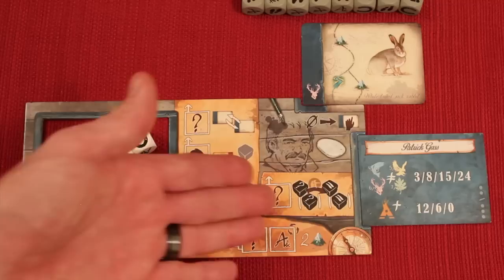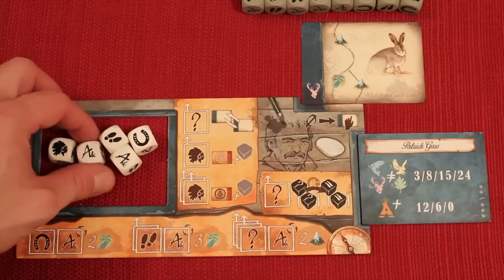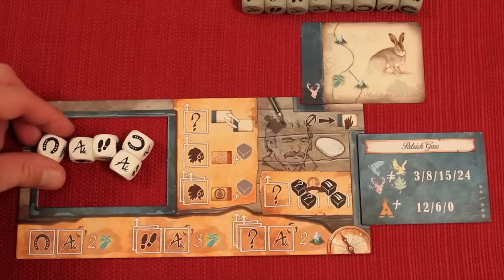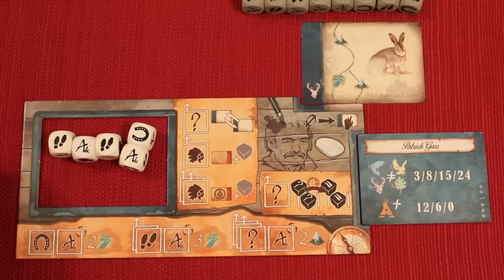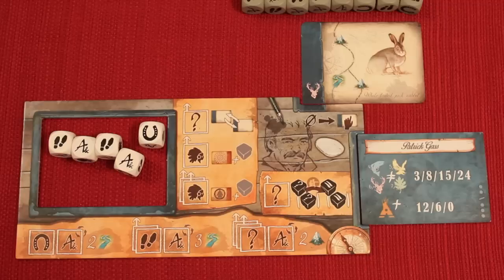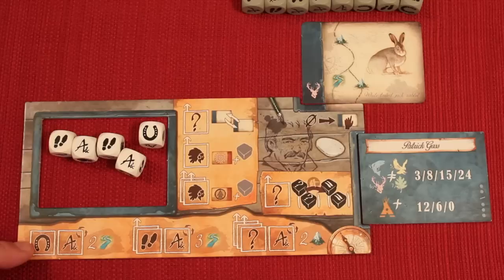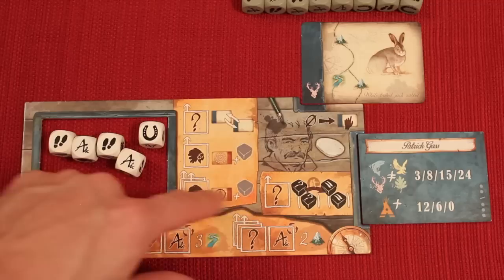On your turn you do one of two things: activate some of your dice, or reclaim your dice from different spots. When activating dice you can only activate one type of action. For example, if I rolled two hiking symbols I could take one or both of those actions. Down here we have what are called triggered actions — these typically take more than one turn to complete unless you have a special card. The actions up here can be done just on that turn.